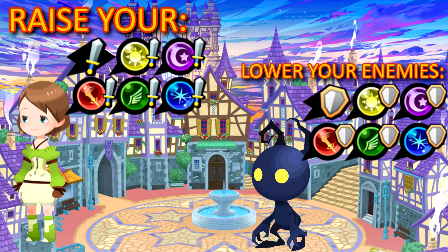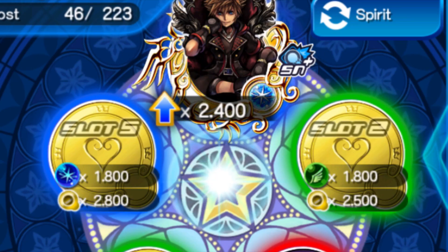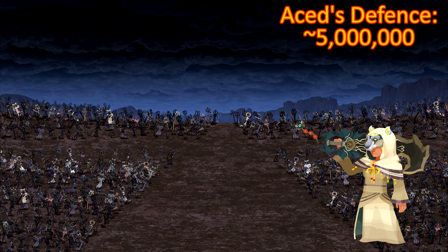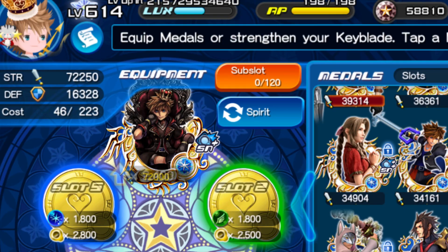Both you and your various opponents can have your offenses and defenses boosted or lowered to plus or minus 15. You want yours to reach plus 15 and your opponent's to reach minus 15. There is a complicated formula to work out how damage is actually dealt, but all you need to know is when your General Strength is at plus 15, all your medal's strength becomes essentially what is written on the medal itself.